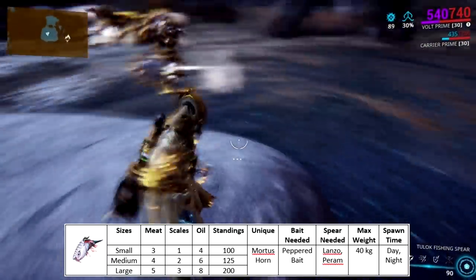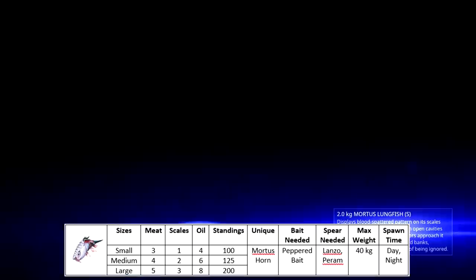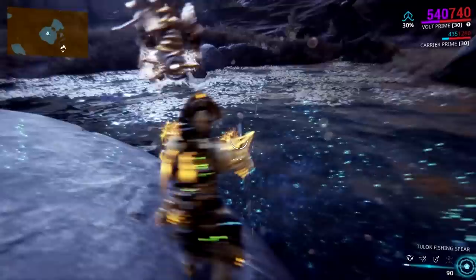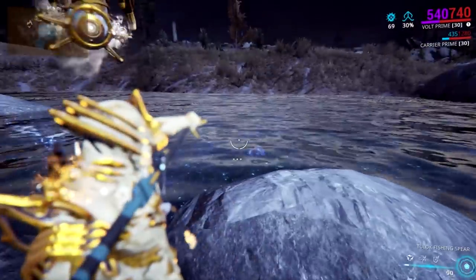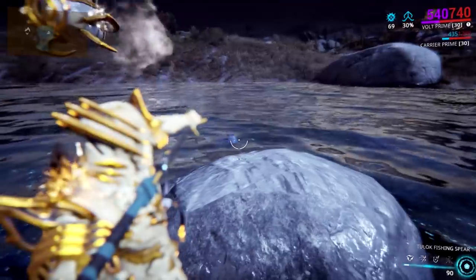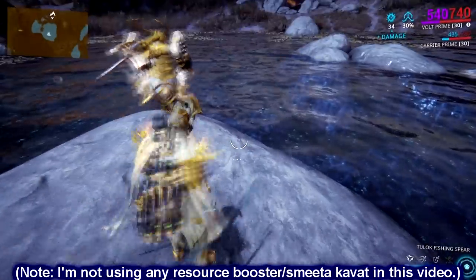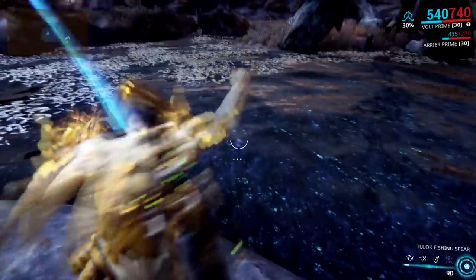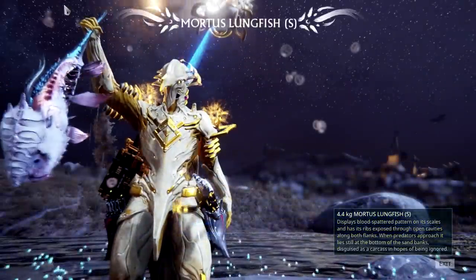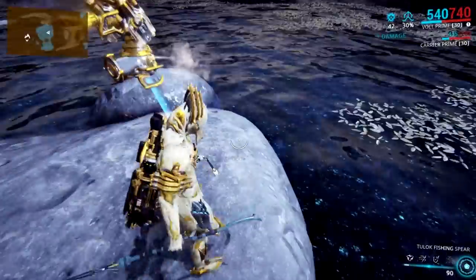With the help of a previous hotfix, this pond's fish spawn rates have become better. In the past, it usually took a minute or two before I'd see another fish spawn. But now, I rarely see this pond empty. If you bring a Smita Kavat and a resource booster, you'll definitely max out your Ostron standings really fast, as it can double or even quadruple the fish you gain. Also, this is a great spot to catch those rare Cutthal fishes.